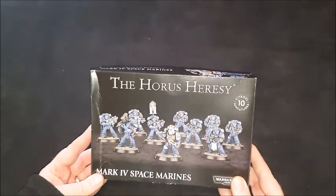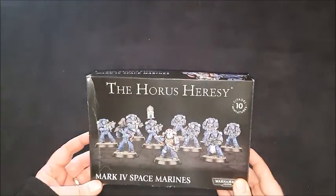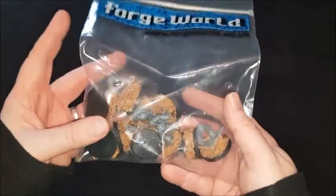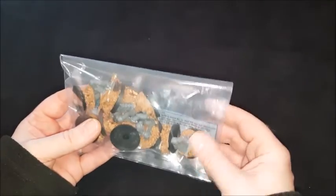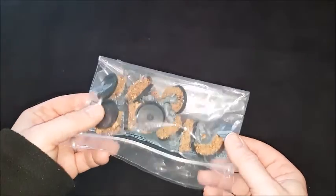Then we've got a ten-man Mark IV Space Marine squad, which is going to be my second tactical squad for my Raven Guard. I've already put the legs on the bases, which I like to do of an evening — clip off all the bases, put the legs on so they're ready to go and build them up with bits from my bits box and rubble and gravel.